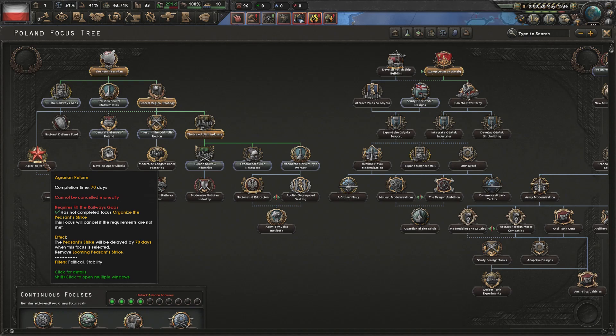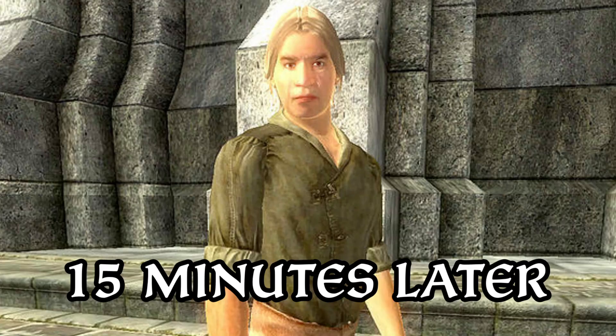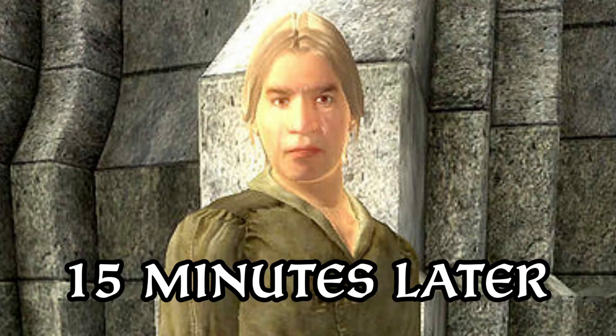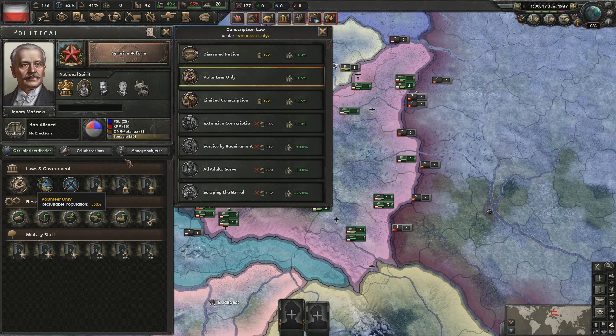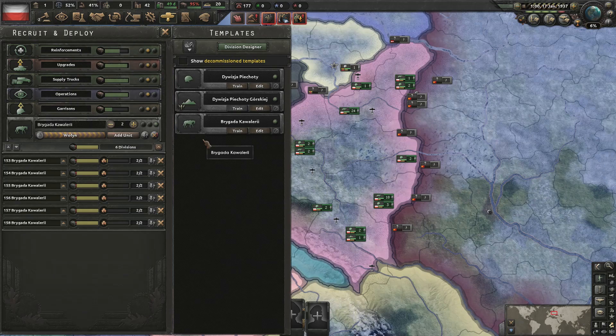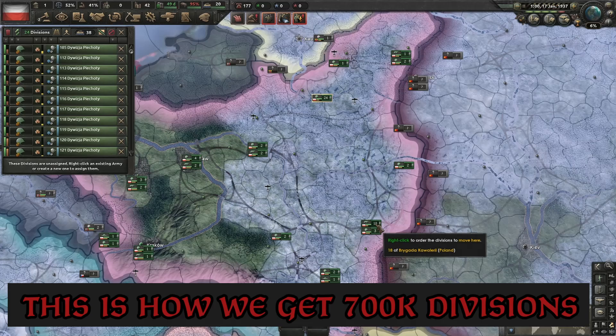Basically all I'm going to do is build up these focuses, make sure I get agrarian reform so I don't get a strike, and continue to build mills once I've got this first sieve. Some time's gone by — I'm working on my agrarian reform so there's no peasant strike. I'm going to move immediately up to limited conscription. For all of the horses I've been training — 48 of them — I'm going to switch them all over to become infantry divisions to use up even more manpower.